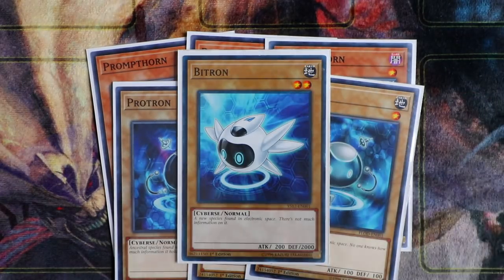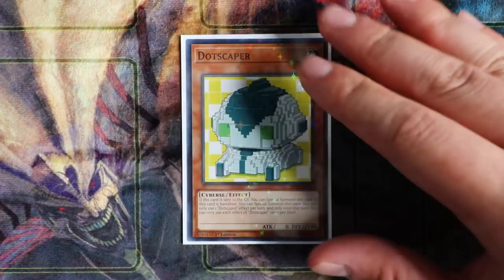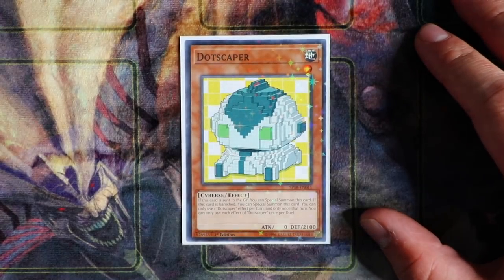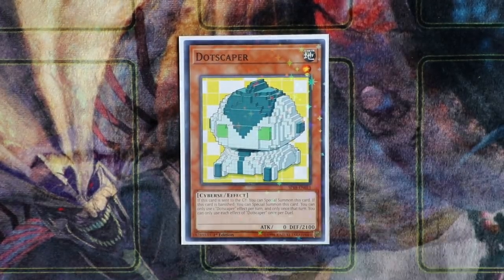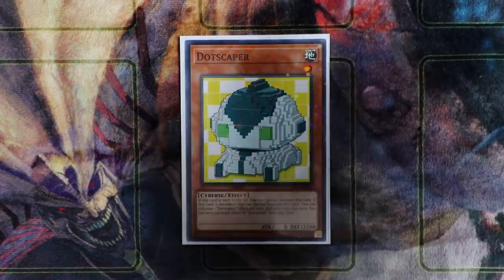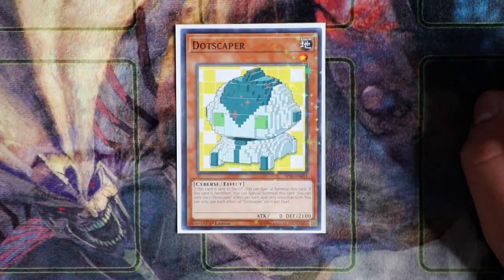Combining Prompt Thorn with Soul Charge — the amount of crazy plays you can make is just insane. Next up, a really powerful card: Dot Scapper. If this card is sent to the graveyard, you can special summon it; if it's banished, you can special summon it. You can only use each of Dot Scapper's effects once per duel, which is fine — Dot Scapper is a really amazing card to help extend your combo plays.